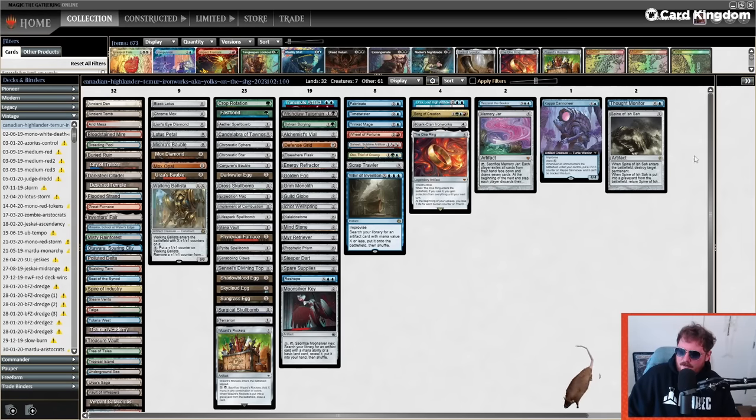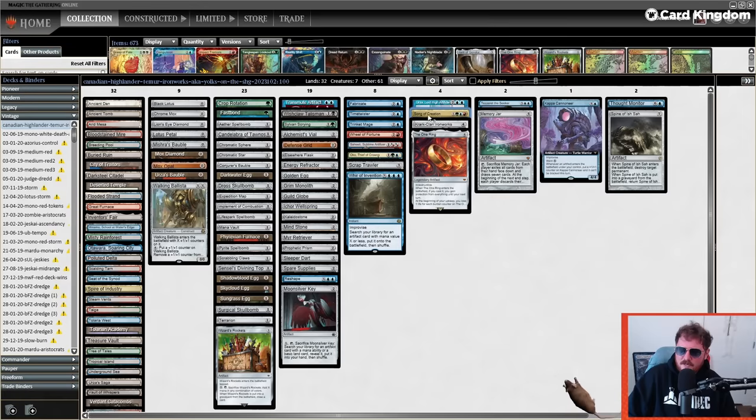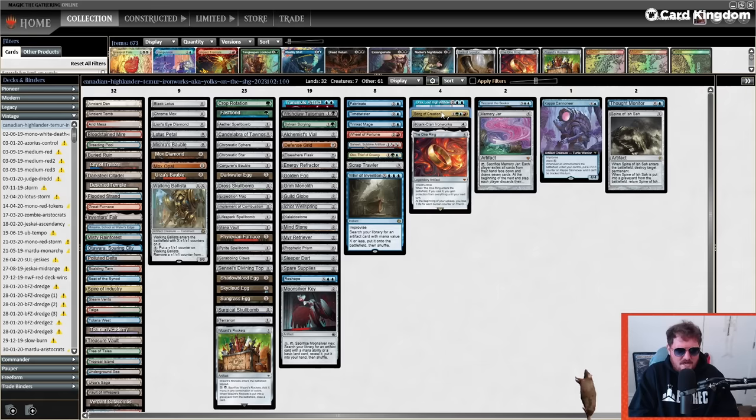I'm playing a deck I affectionately call 'Yokes on the Shag' — it's a Temur Krark-Clan Ironworks deck. Not going to play Sandy B. It's a KCI, Scrap Trawler, Mirror Retriever build with Song of Creation as one of the big cards. You don't have to be a RUG list to play it, but RUG is an interesting look at this build.